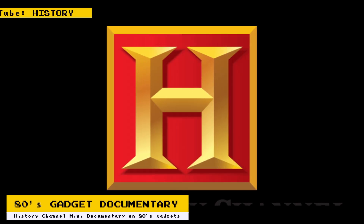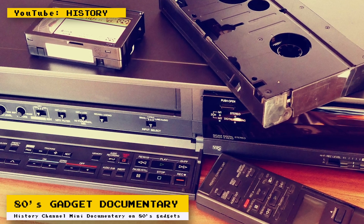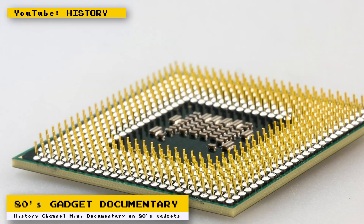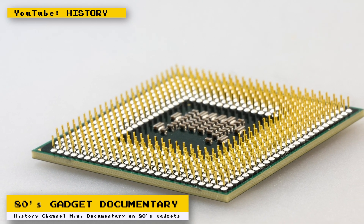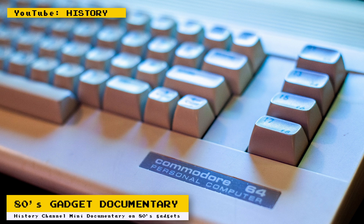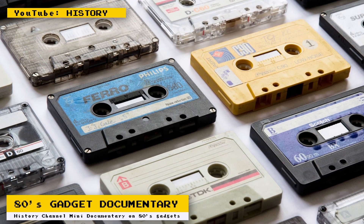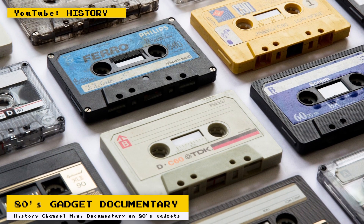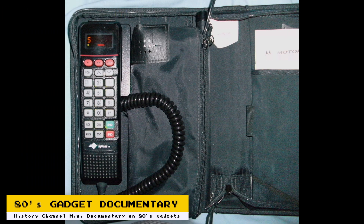The History Channel posted an episode of Modern Marvels about gadgets of the 1980s on its YouTube channel. It talks about the growing use of the microprocessor and how it made so much of the technology we use today possible — the explosive growth of the home computer, the birth of Silicon Valley, the arcade and home video game industry. It also talks about the audio and video gadgets that were being used at the time, the mobile phone, and much more. It's a really easy-to-follow episode on the technology that was being used in the 80s.